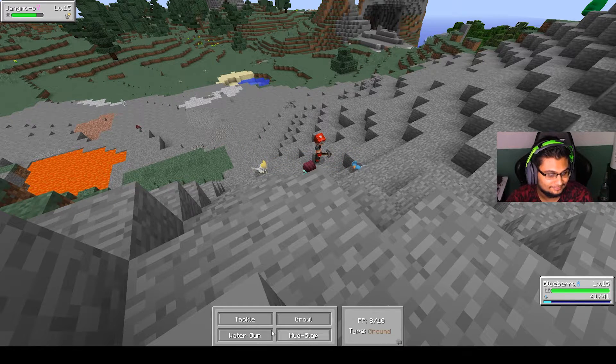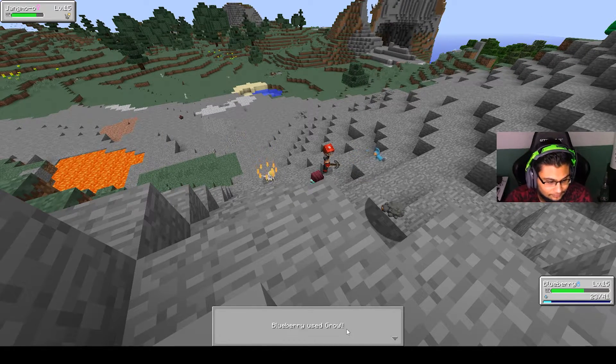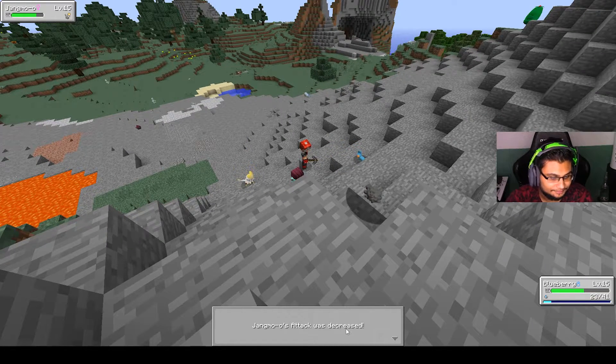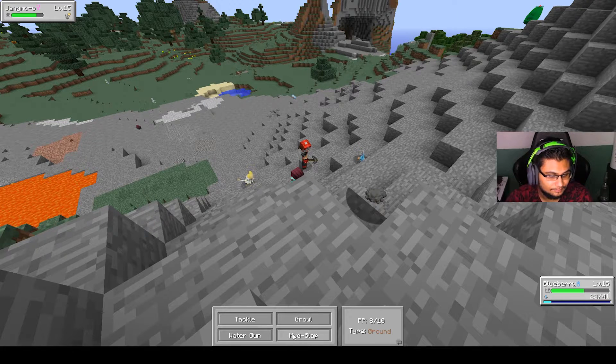Use a move that doesn't do damage — tackle or growl. So it's using Bide, where it stands there and takes the damage. If it uses Bide, just use a move that doesn't do damage until it releases its energy, because then it will do zero damage back.